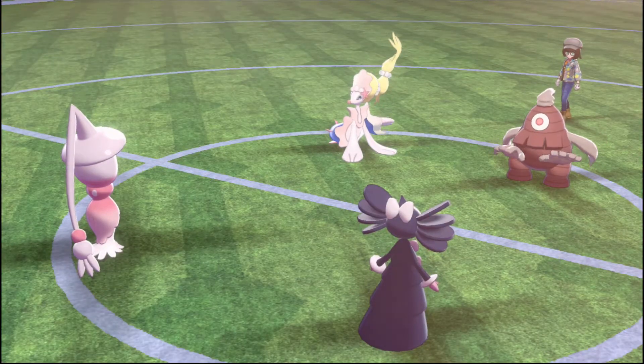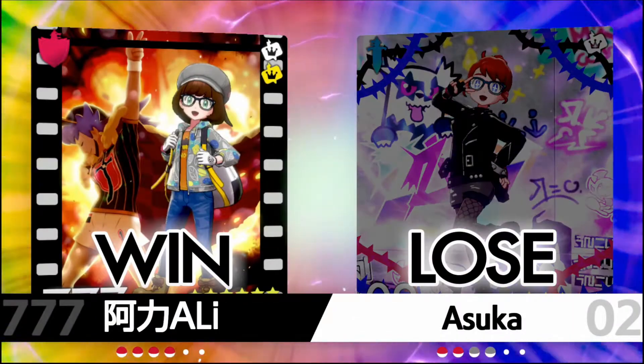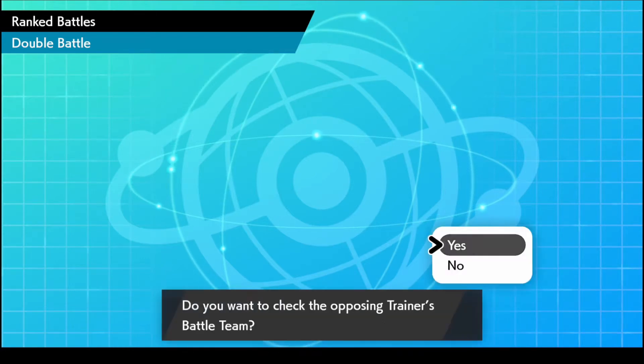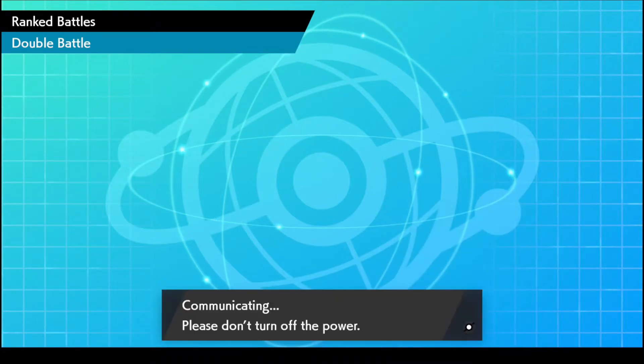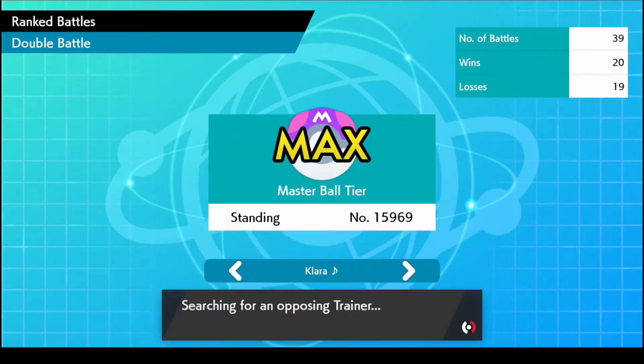My opponent definitely outplayed me in that game. I called a lot of stuff that would happen, but didn't really play around it. I wasn't expecting the Perish Song though — I'll put that out there. That's just something to remember. Because a lot of the Primarinas you see run Hyper Voice, Hydro Cannon, Energy Ball plus Moonblast, with potential Aqua Jet — things like that. Perish Song is probably pretty low on the list. I definitely should have played better in that game, but that's okay — we got another game, got a chance to redeem ourselves.